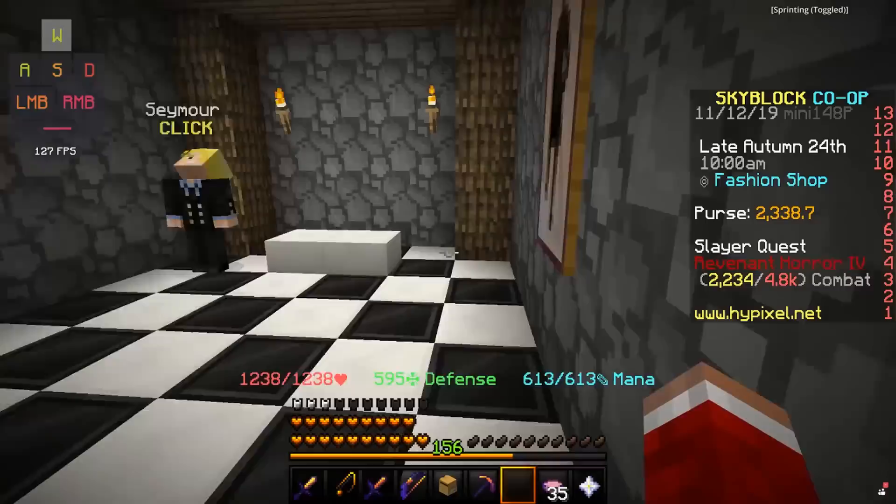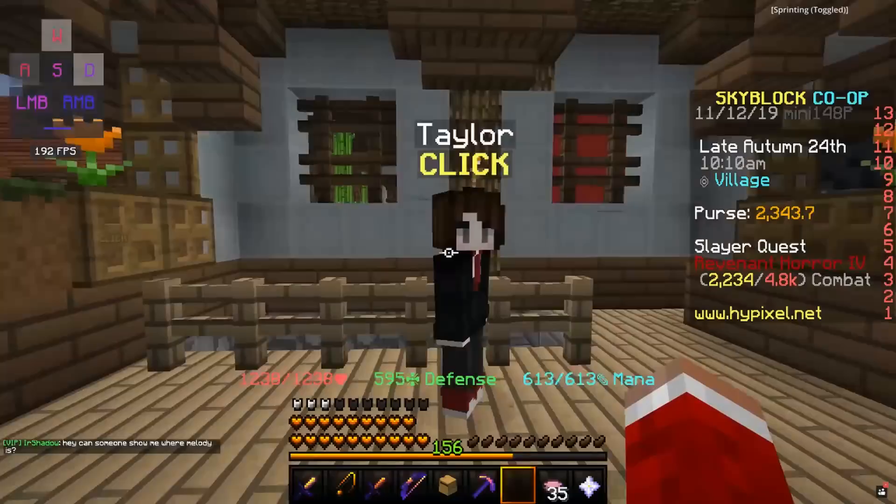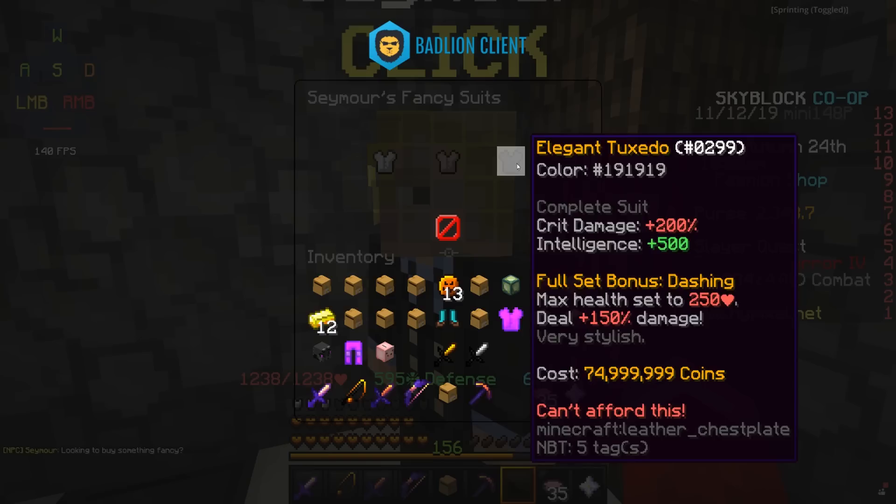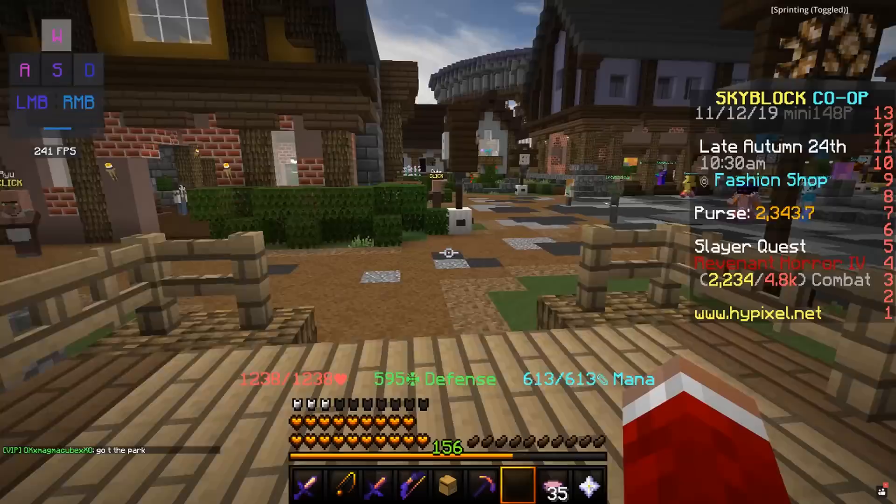To get the final talisman from Epic to Legendary, you're going to have to wear a suit. To get a suit, you're going to go to the Hub, turn left, and immediately run into this house with Taylor, and down below you're going to find Seymour. Seymour here is selling some fancy clothes — he has a cheap tuxedo for 3 million coins, a fancy tuxedo for 20 million, and elegant for 75 million. You only need the 3 million one to go to the wedding and get the Legendary Talisman.